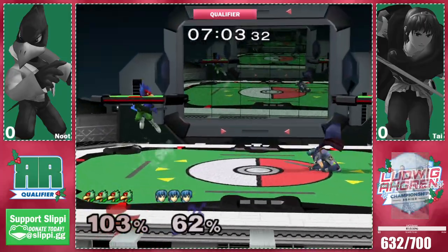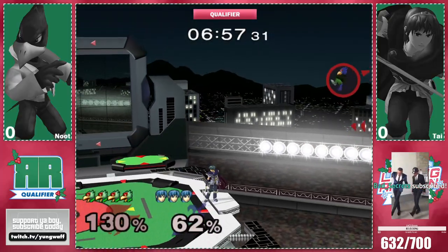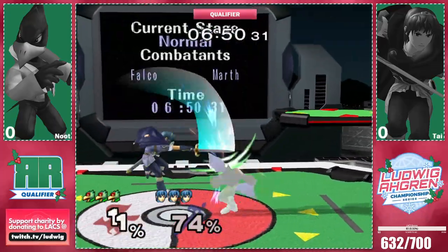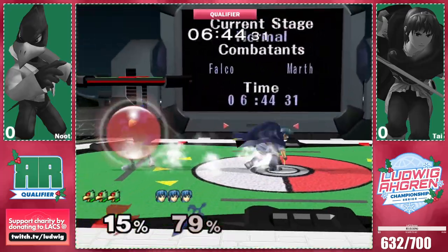I think they're both definitely feeling each other out to some extent, which is always what you want to see in top-level matches — when they don't over-commit early and they kind of test each other's neutral interactions, test each other's defensive games, and really kind of see what works and what doesn't. So I'm sure we'll see some additional adaptations as this set progresses.